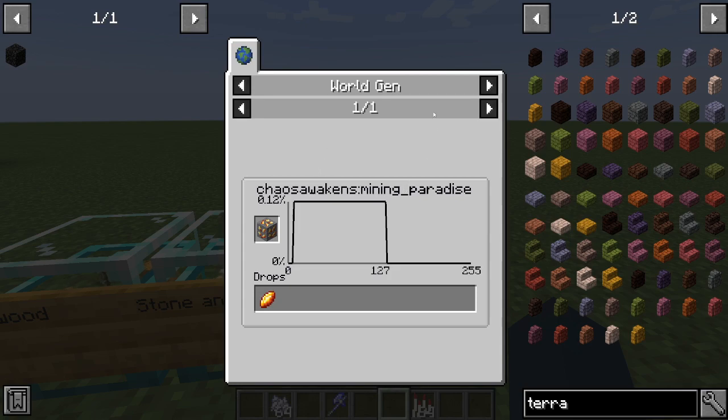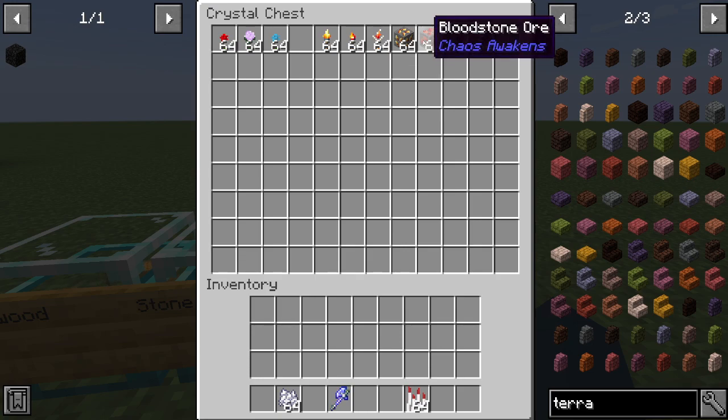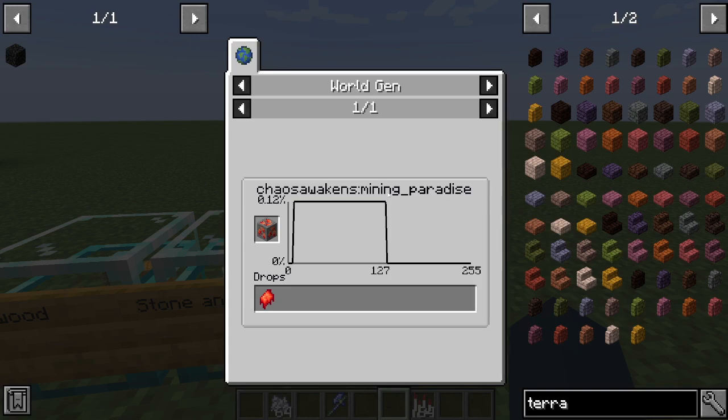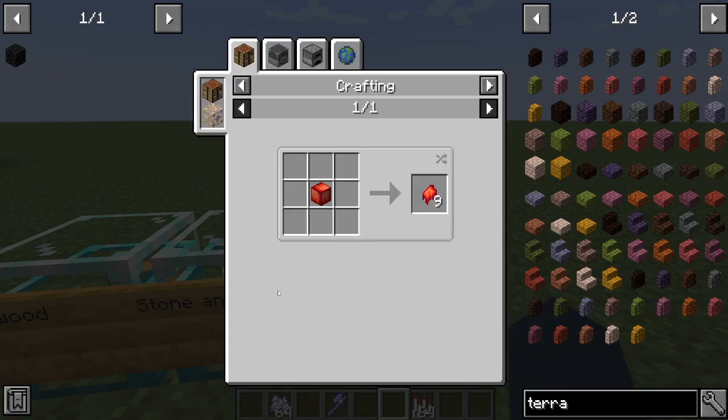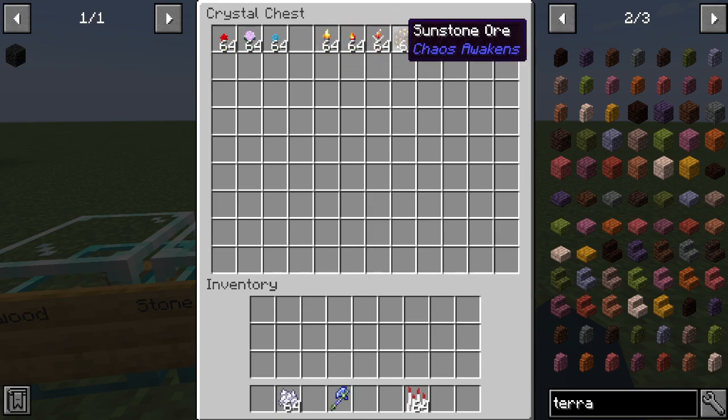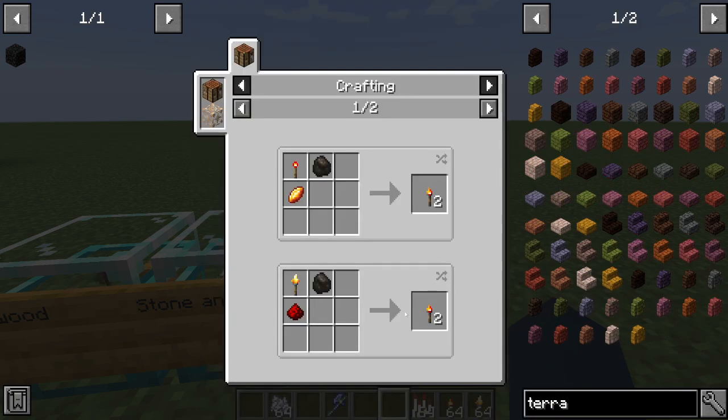Bloodstone is found in the mining paradise — when you mine or smelt it, it gives you bloodstone. You can make extreme torches using a redstone torch with coals and sunstone, or you can use coal or charcoal with redstone and the sunset torch to make extreme torches.